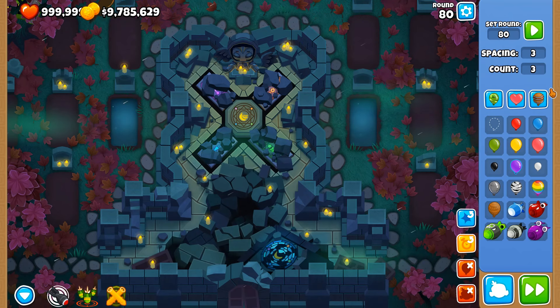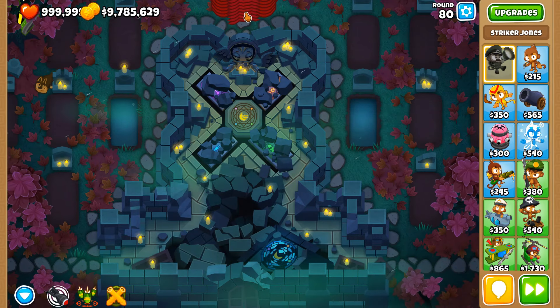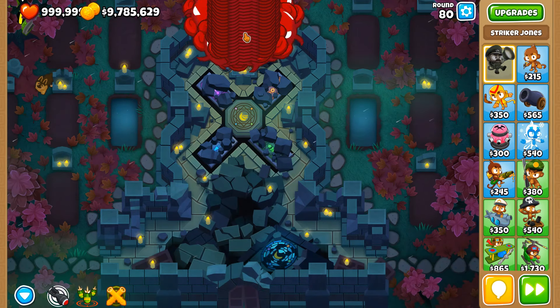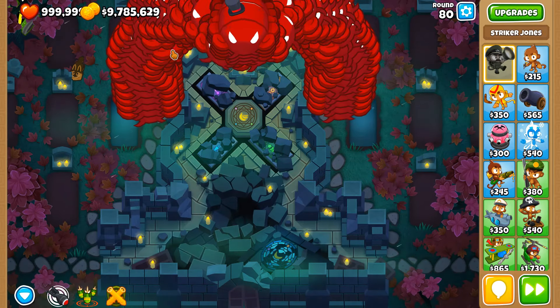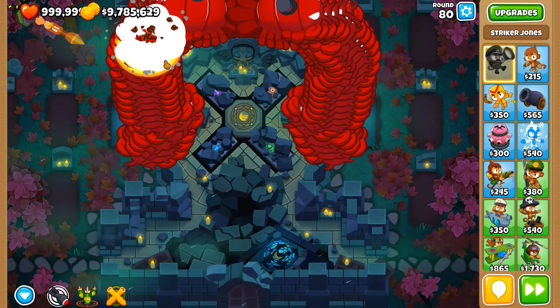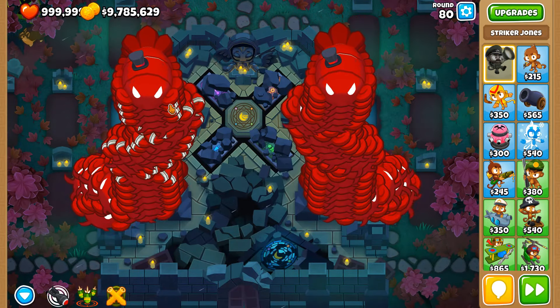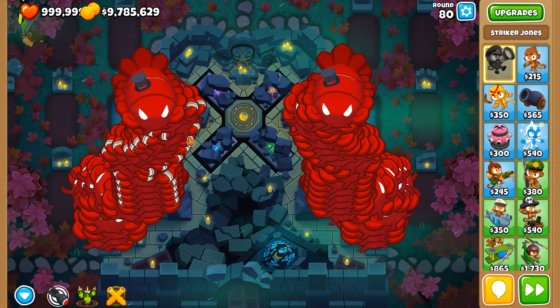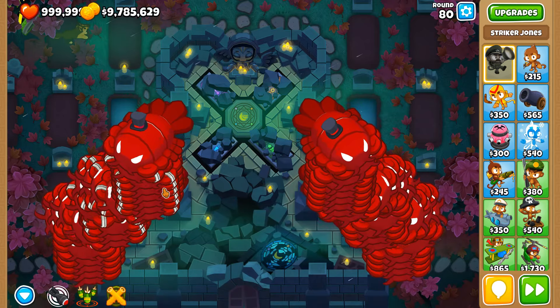This could be an interesting science experiment because we could do 50 BFBs. BFBs have a smaller hit detection box by default, but Striker Jones is now able to hit them very periodically. So for some odd reason, when there are multiple blimps on the screen, each one's hit detection can sometimes be bigger — but then at other times it's not.